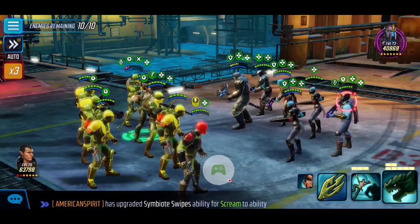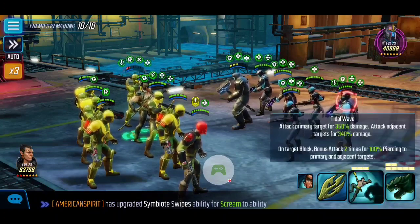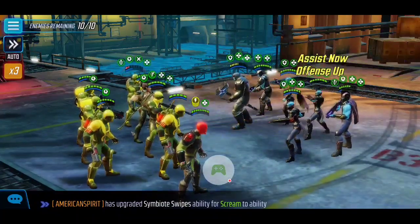You can see Red Skull here summoning allies. Namor — I don't like the fact that the enemies have Defense Up, so I'm going to bide my time. I would not recommend using any of Namor's abilities just yet; we want to save them for the right moment.